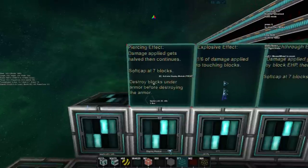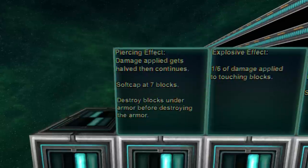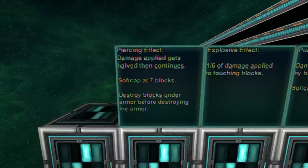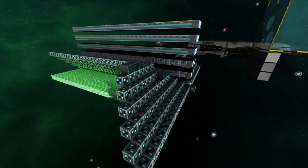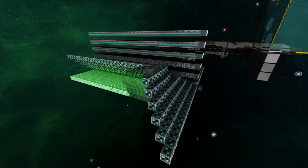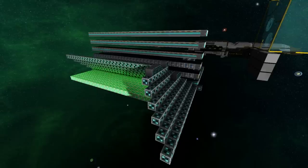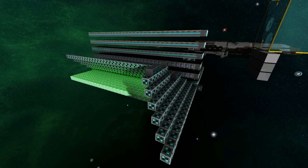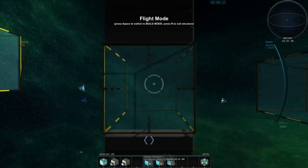Piercing effect: damage applied gets halved then continues onto the next block. There is a soft cap of about seven blocks, and it can potentially destroy blocks underneath armor but just before destroying the armor itself. So piercing effect quite literally does what it's supposed to — you'll be able to pierce armor and destroy systems or other weaker blocks underneath the armor before actually destroying the armor itself. Imagine punching a hole straight through the armor and doing damage to computers or piping behind it.